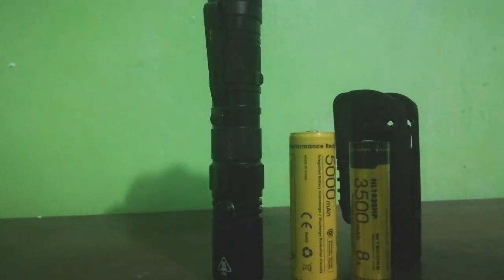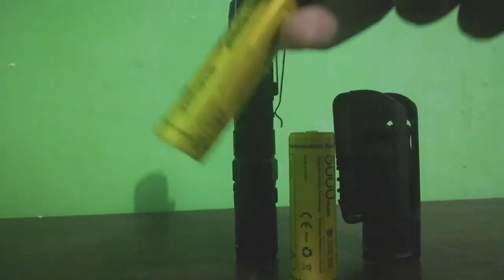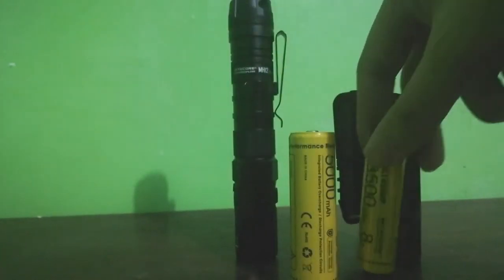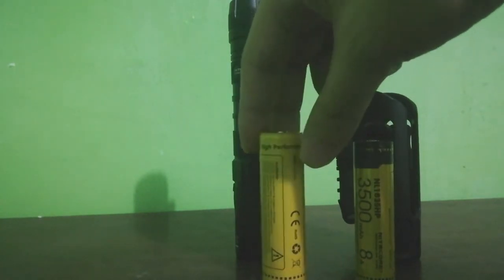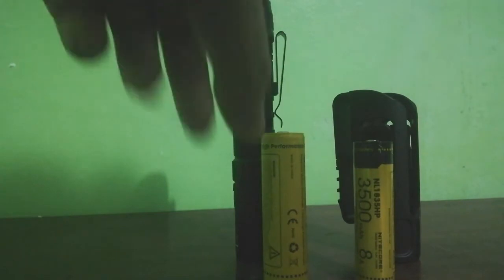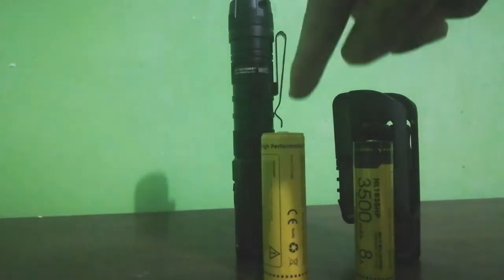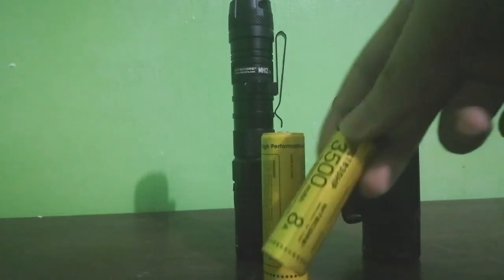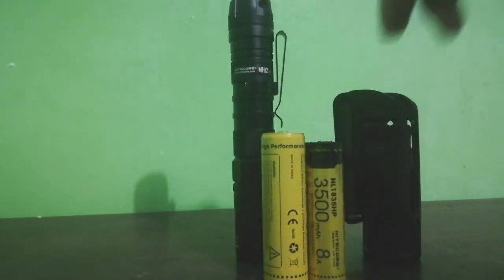Kapag may 21700 flashlight kayo, parang itong Nitecore MH12V2 — kailangan nyo ng battery magazine kung gusto nyo gamitan ng 18650. Lalo na kung wala kayong backup na masyadong 21700 na flashlight or battery. And then meron kayo nitong MH12V2, kung need nyo ng backup, dalhin nyo yung battery magazine — pwede. 18650 or dalawang CR123 battery.